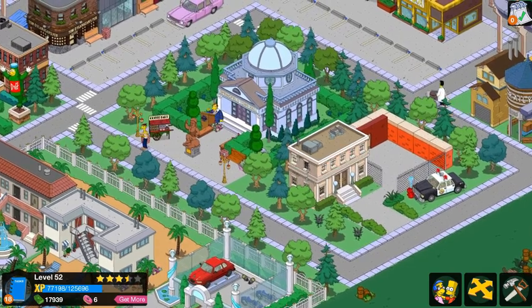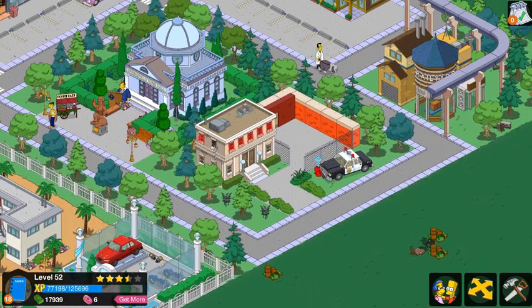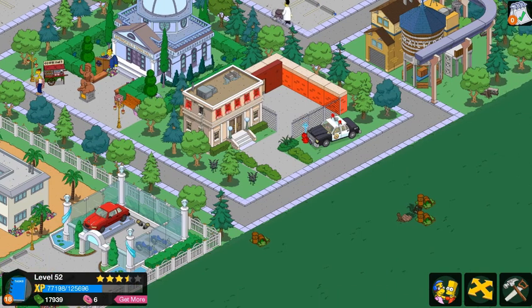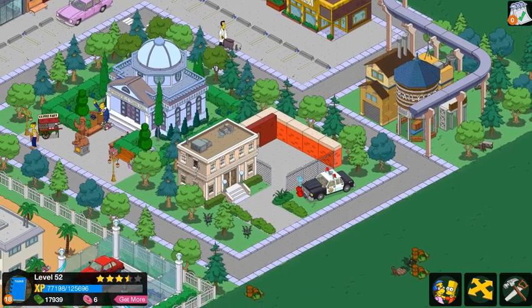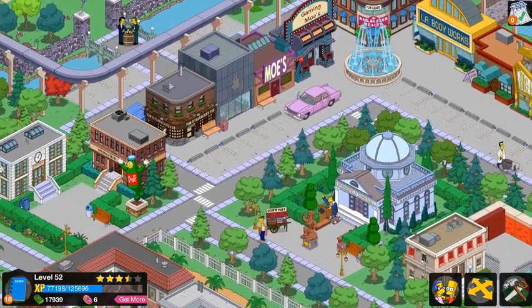Then you get the Springfield Town Hall with a small hedge going around and the Jebediah statue — if you don't know how to get it, I think you tap on Homer like 10 or 20 times. Then you have the police station over here with like a gated repo area where they keep cars, and there's a crashed police car out front, which I thought was kind of cool outside of the police station.